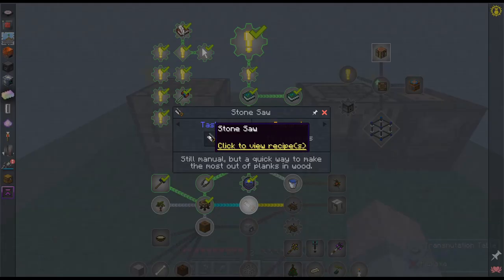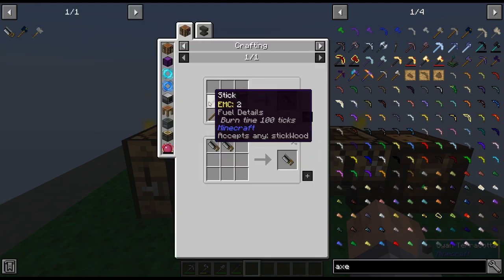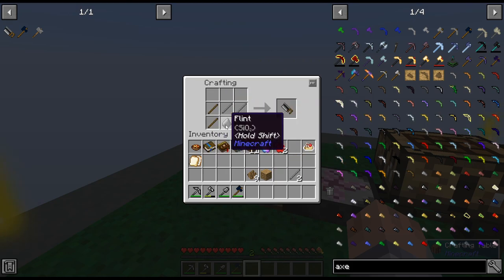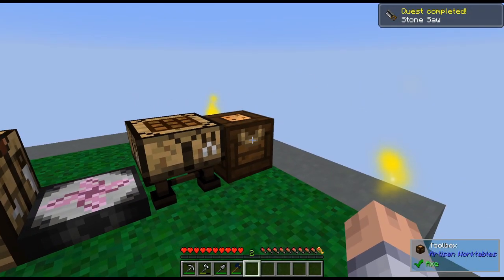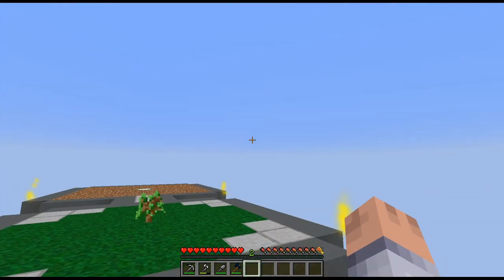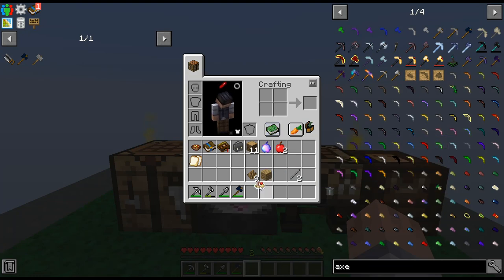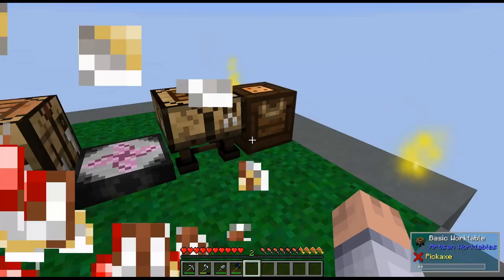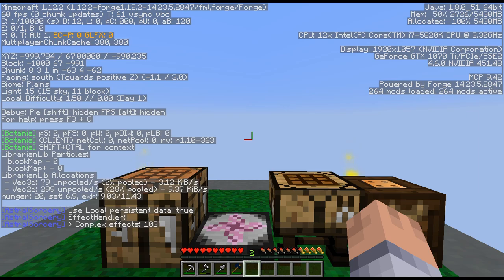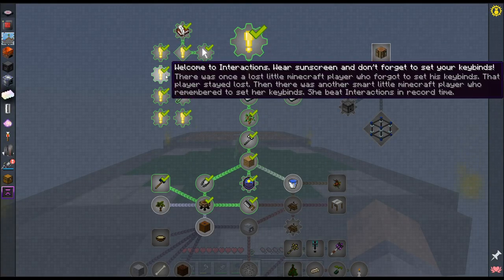The saw lets you cut wood into more than one plank. It's just two sticks, three pieces of flint. Whenever I've already shown something on camera I won't show it again — I want to get a lot built today. Our island is going to be up in the air above this area; I want to get higher because there's Astro Sorcery in the pack and being higher may matter. What elevation am I on? 67.